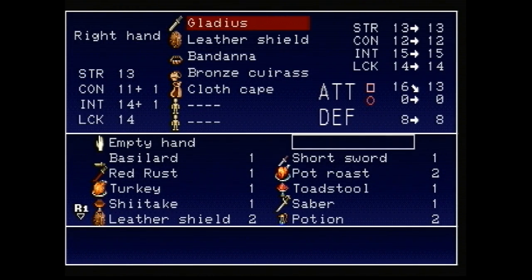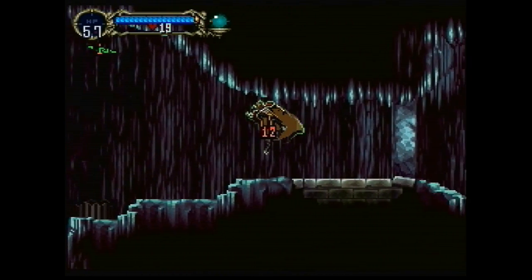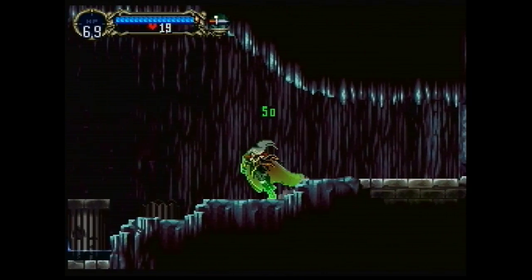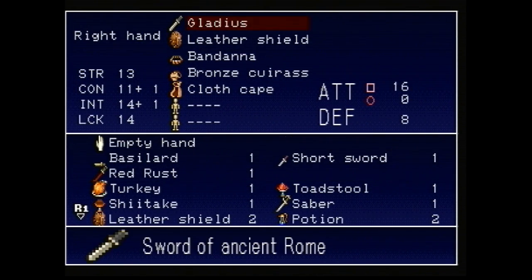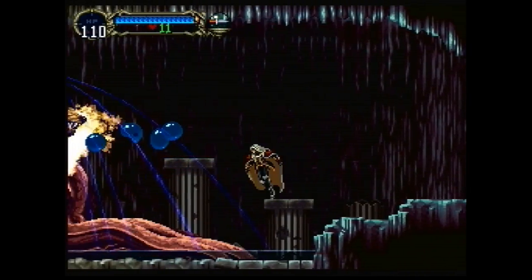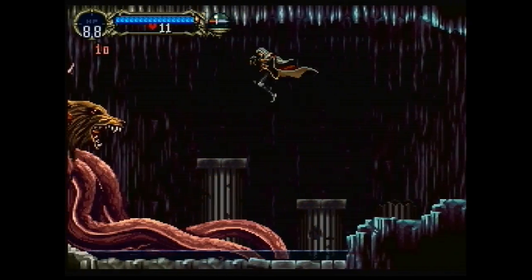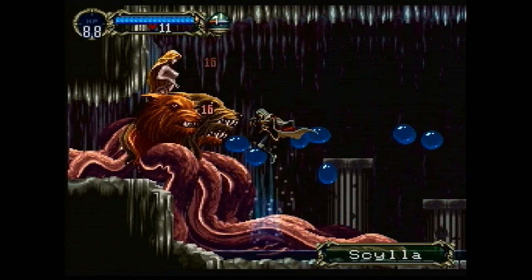We're going to take a quick battle break and eat a pot roast because that is what you do. We're down to 32 health — pot roast is worth 50, so that was a nice little boost. We have some more food and potions handy if we need them. The heads are down — those Scylla Worms are out of the way. We can finally get to the main beast, which is Scylla herself.